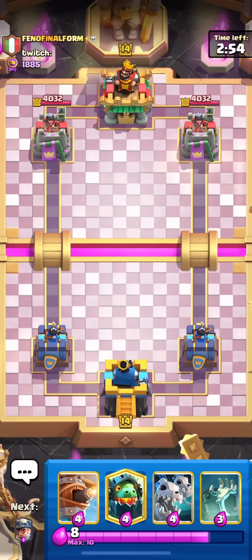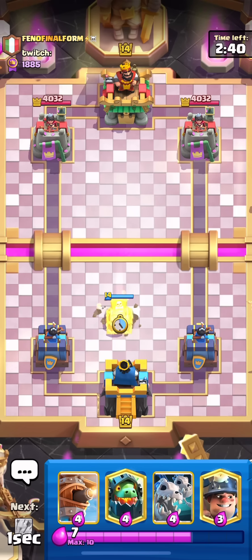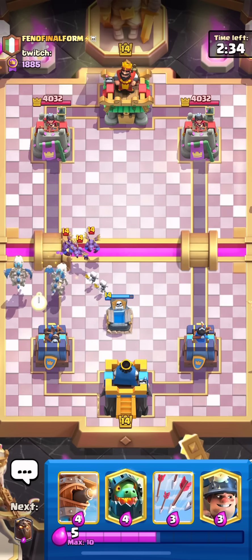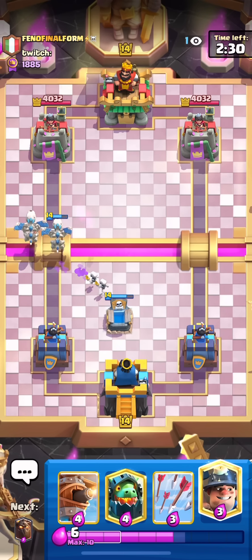Fino Final Form goes on Twitter a lot. About 65% of his Twitter posts are asking for Lava to get a nerf. I understand your deck loses to Lava, but if you're going to run an off-meta deck that's really bad against Lava and then you're going to complain about it a bunch — that's not entirely Lava's fault.